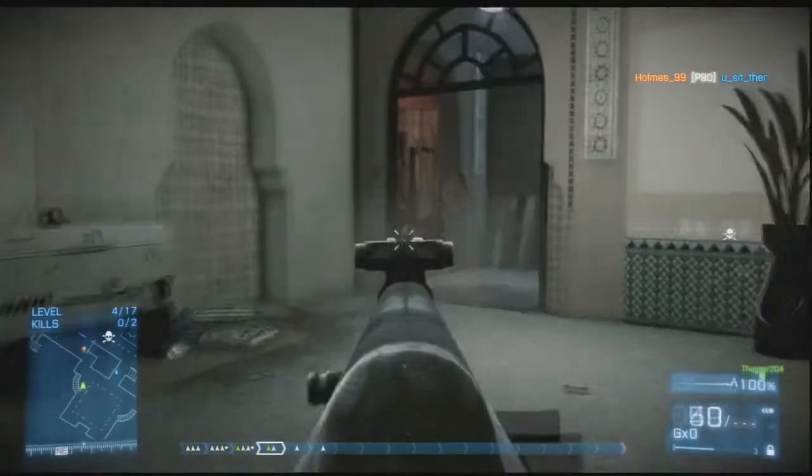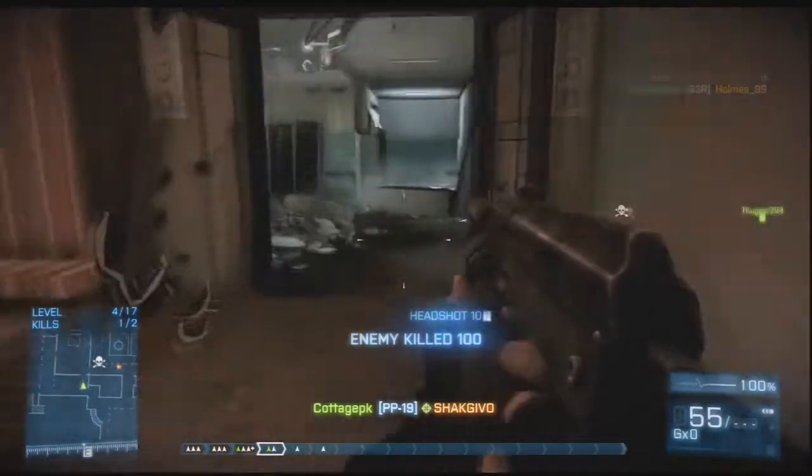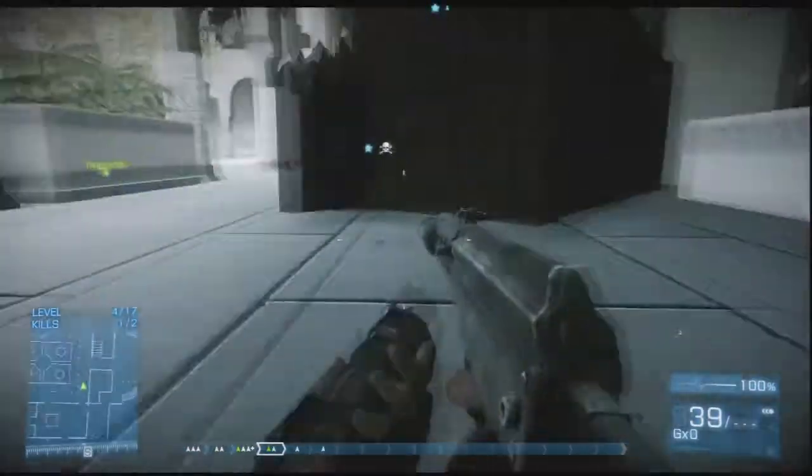With this map, it shows aspects from two of the other maps in the DLC — Ziba Tower and Operation 925.